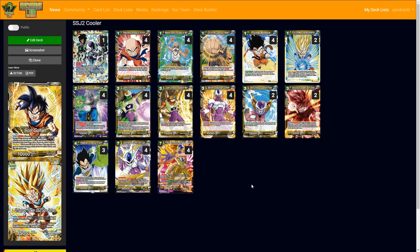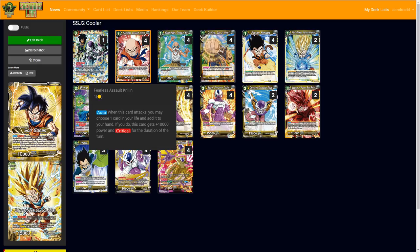Now let's go into the deck itself. At first glance, if you're not familiar with the Cooler archetype, it looks very similar to other versions — just with a few different set six options. First up is the Fearless Assault Krillin for quick awakening. For some reason this deck loves having Krillin in the opening hand; I've even had two or three Krillins on board. He's here for quick awakening: take a life and get crit and 10k.